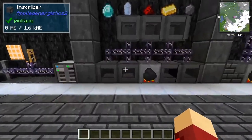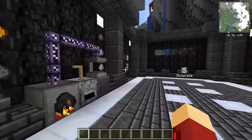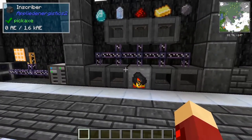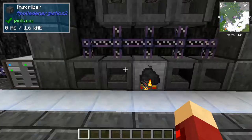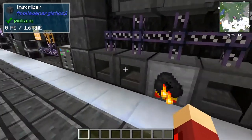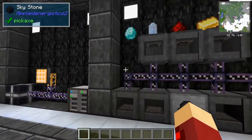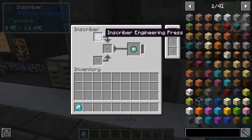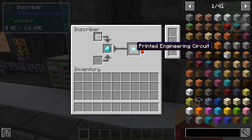Next we're going to move on to the inscriber. The inscriber uses the presses which you needed to get earlier, and these inscribers are used to make circuits and processors. You put the presses in either of the two slots on the left side, and each inscriber will inscribe different resources. The inscriber engineering press will inscribe diamonds — you can see it's inscribing here and it'll make a printed engineering circuit.